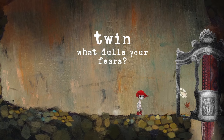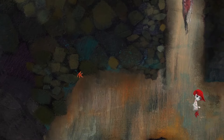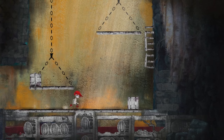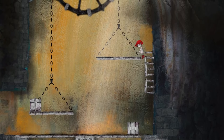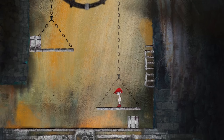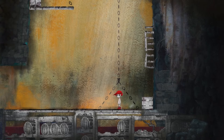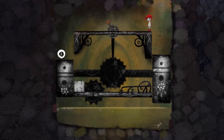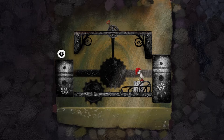"Twin, what dulls your fears?" Are we twins? I guess she did have red hair. It's telling me to go that way in the hint, so maybe we will leave that for now. I was wondering because the leaf is over here if this is the direction — I'll just go down. Okay, what is this? Oh, maybe we needed this extra box.